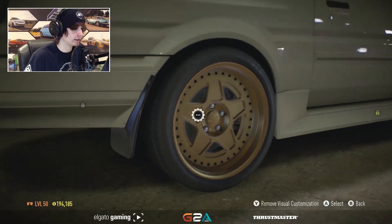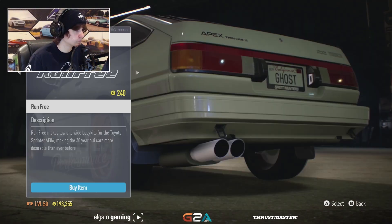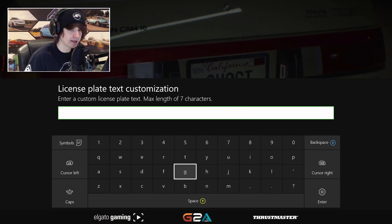Brake calipers and discs are in — gold, racy as fuck. Let's go with that one, actually. That one looks good. It looks cool. I think I may have gone over my budget.